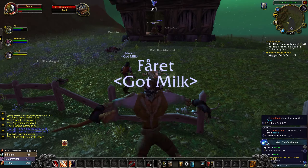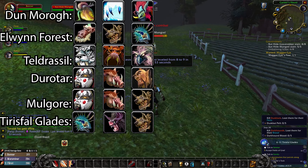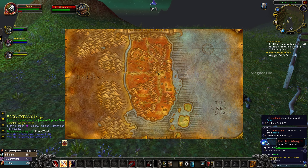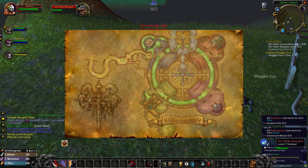Devastate. You get this rune from killing mobs around your starter area. Some of the mobs will drop three different heads depending on where you are, and you will get this naturally just by playing the game. Once you have the three different heads, go to a vendor located at any of these locations associated with the heads, and you will get the rune.